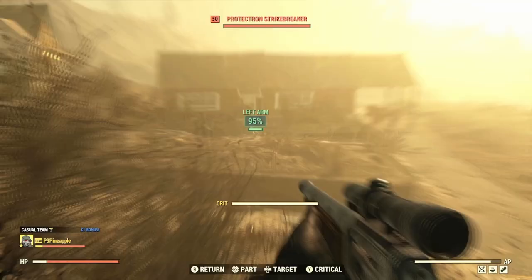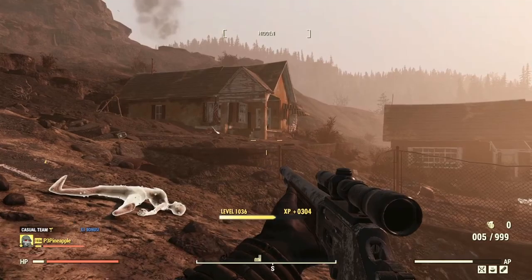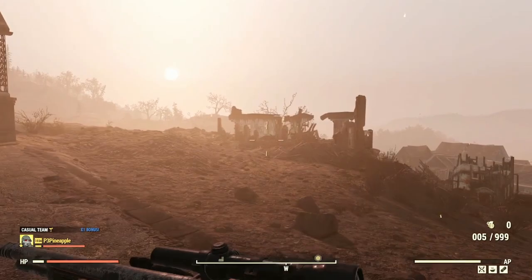I've put together a build to recreate that feeling with my NCR Ranger Sharpshooter build. This build, like my NCR Ranger build, is a low-health bloody build, which you can check out here, and is not aimed towards endgame bosses such as the Scorch Beast Queen, Earl Williams, and other endgame bosses, but can be utilized in many ways across Appalachia and even into the pit.